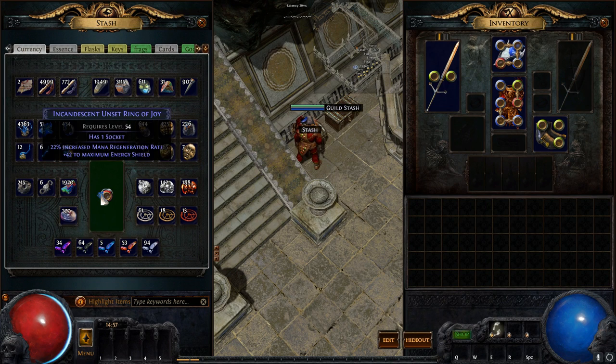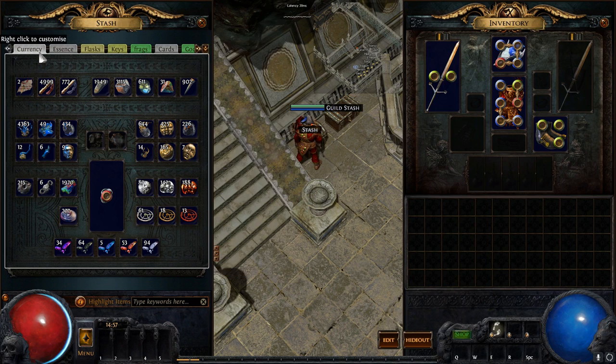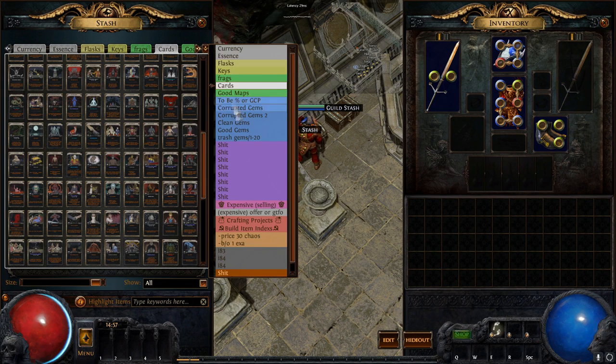Basically, making money in Path of Exile is a big combination of utilizing your tabs and utilizing PoE Trade in conjunction. You can pull some crazy stuff off and get a head start, at least in leagues.